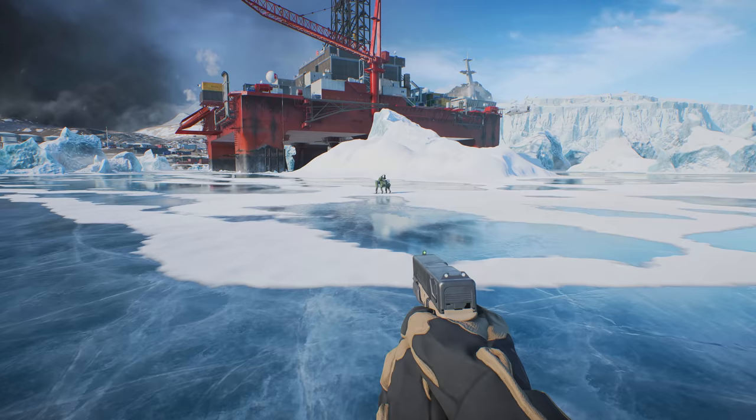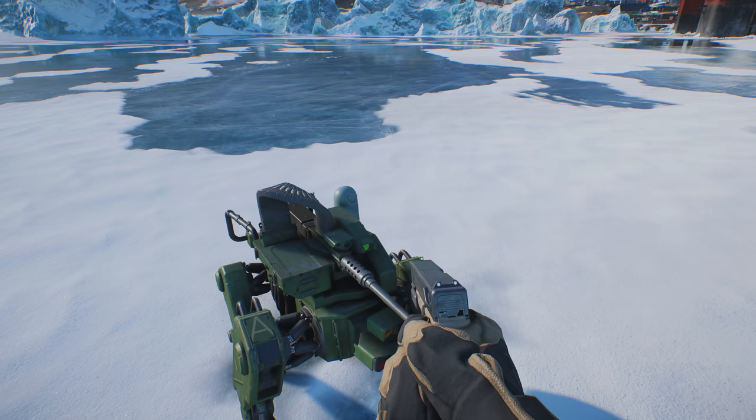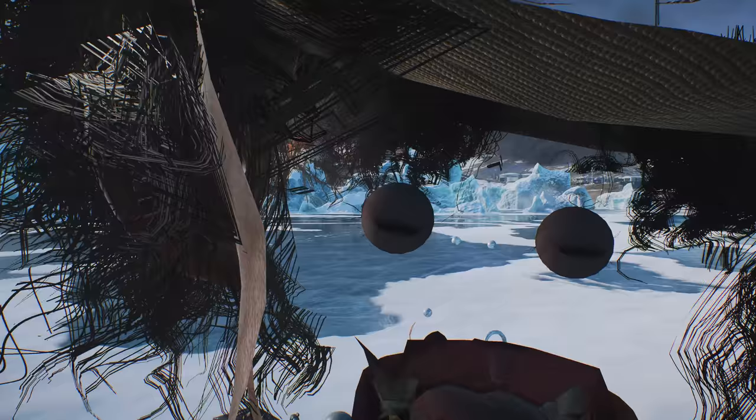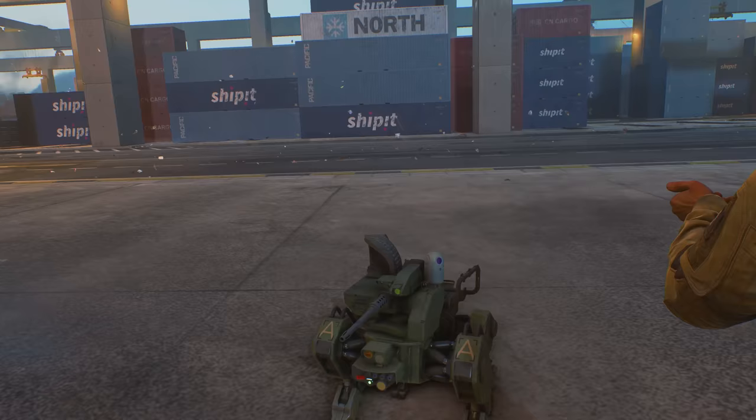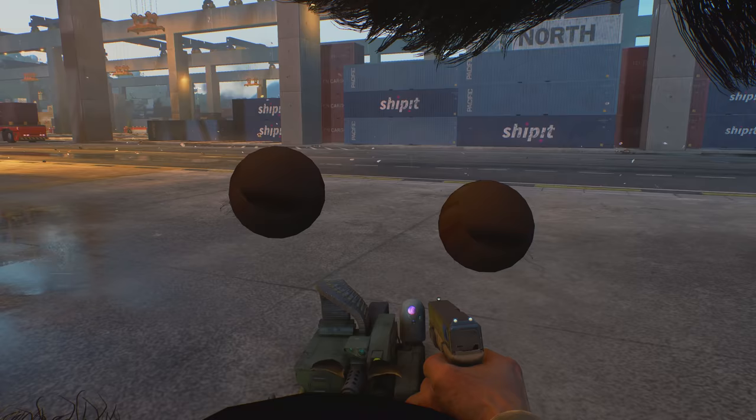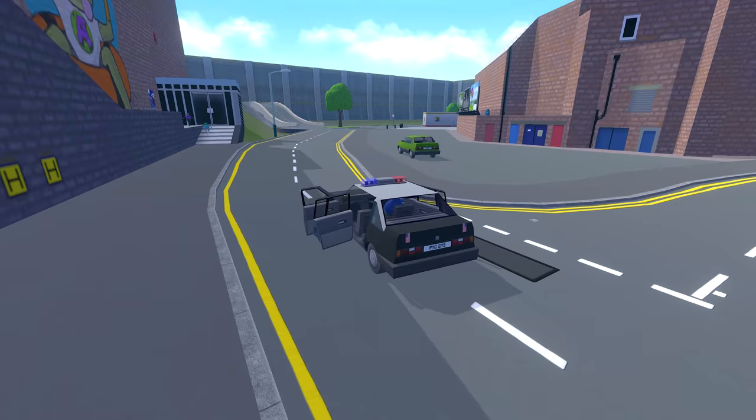If you approach this cute little guy and hold the interact button, this will happen. So even though there is no prompt, holding down the interact button near the Ranger will make your highly trained soldier stop mid-battle to pet the robot dog. Battlefield may be a bit of a mess right now, but at least you can be nice to this little guy.